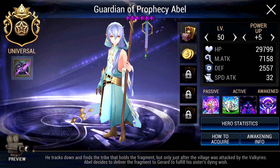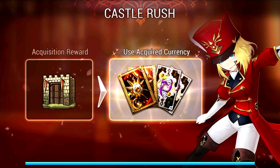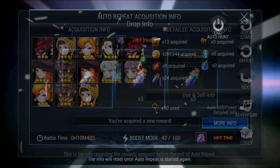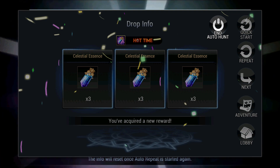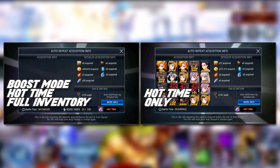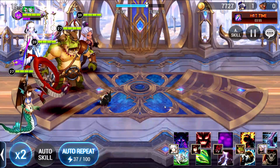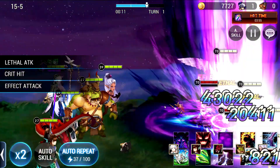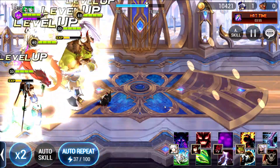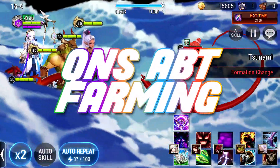Now that you know how to farm, let me show you the results. I'm currently sitting at 267 Celestial Essence after 2 days of Boost Mode and Hot Time. On the first day, I did 63 rounds of Boost Mode with Hot Time and got about 120 Celestial Essence. On the second day, I did 99 rounds and got 147 Celestial Essence. It seems that with every 100 keys, you get an average ranging from 15 to 21 Celestial Essence, and 100 keys is technically equal to around 91 Rubies.